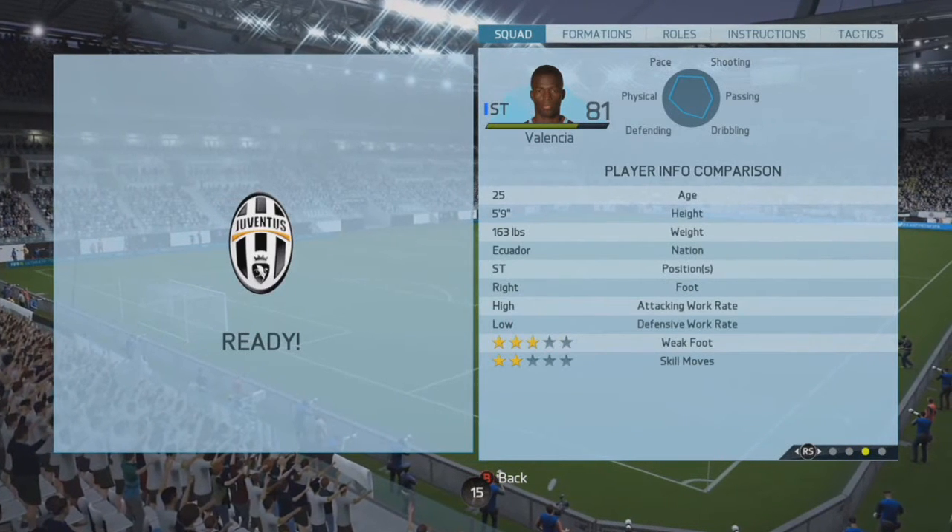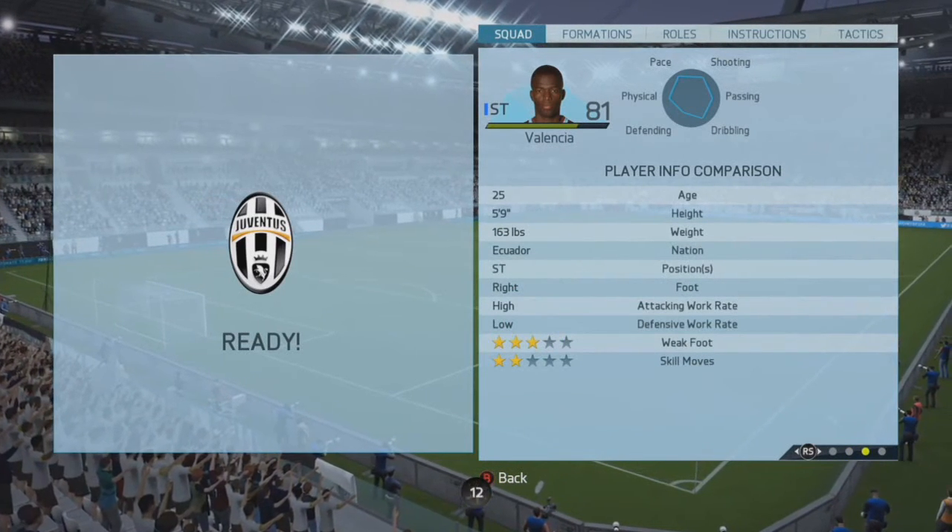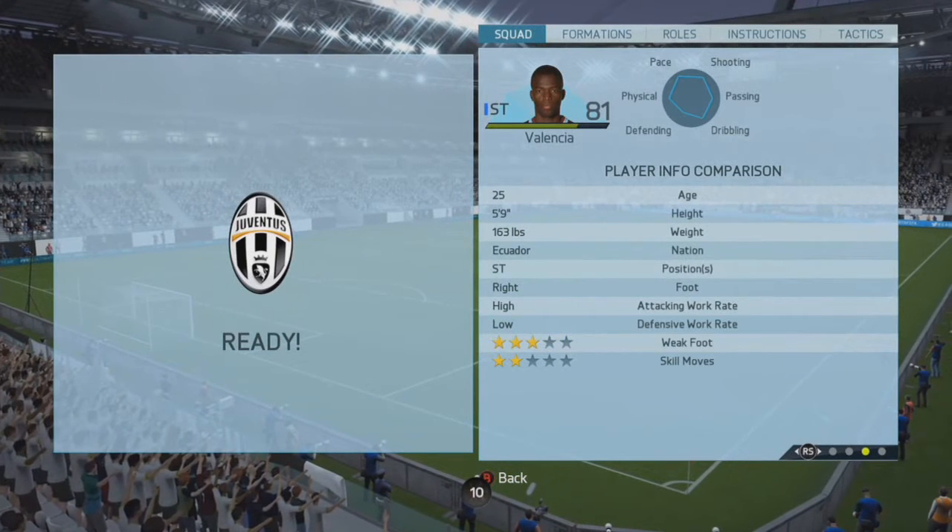He's a striker from Ecuador, 163 pounds, with high and low work rates, 3-star weak foot, 2-star skill moves, and the power header trait only.